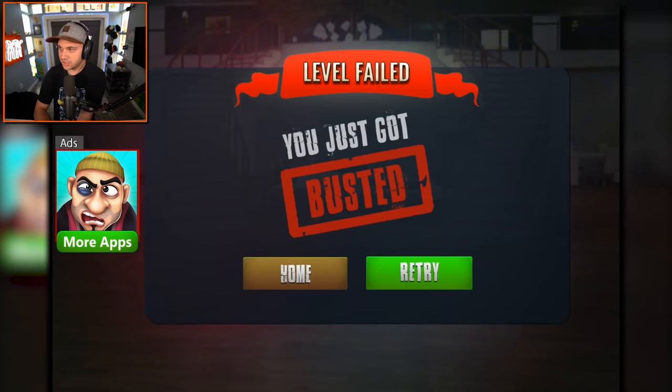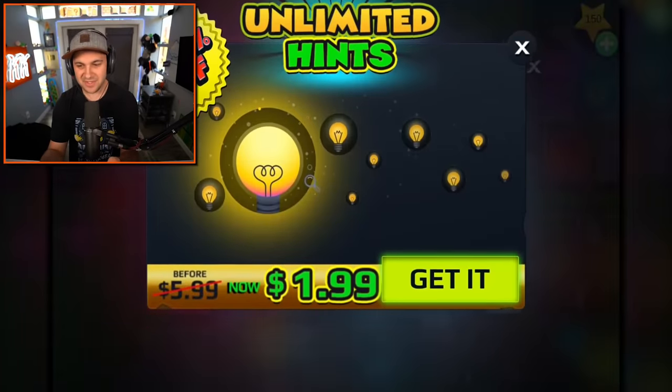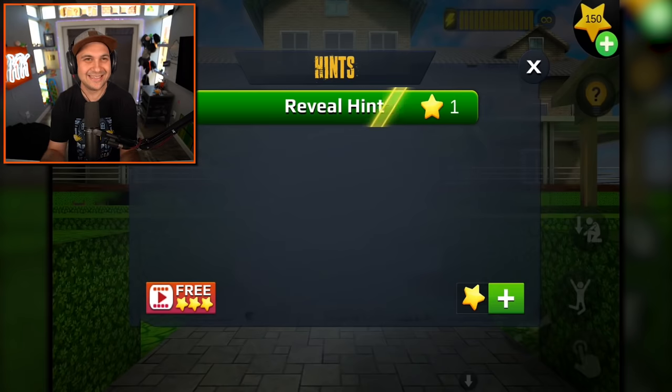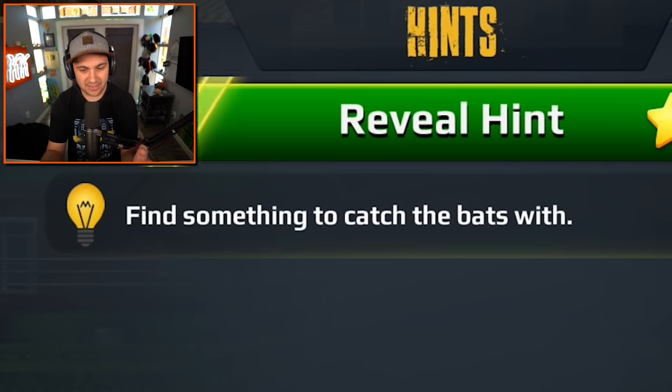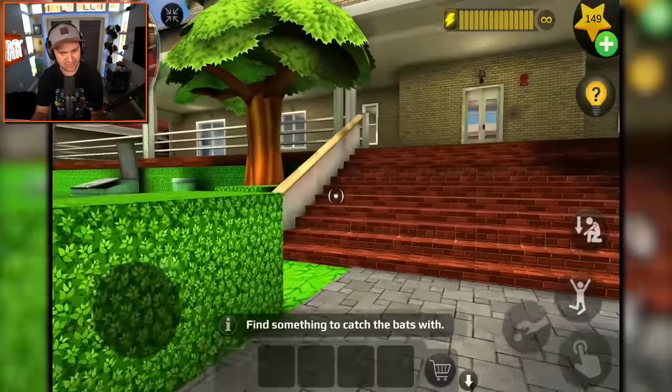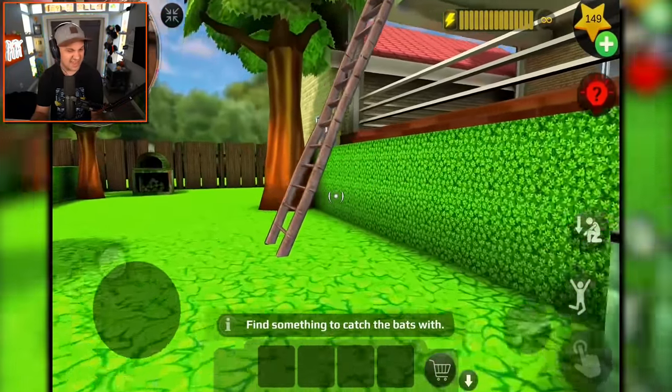I guess I shouldn't open it until I have everything that I need. So I'm gonna reveal some hints because I can't figure it out on my own. First hint: find something to catch the bats with. So we're actually trying to collect the bats - we need some kind of net or maybe a cage.